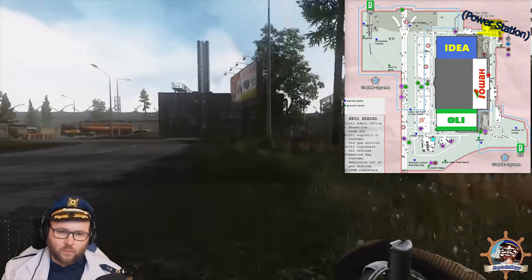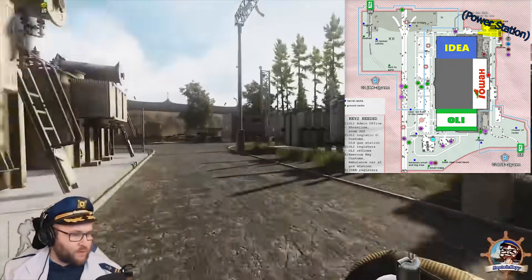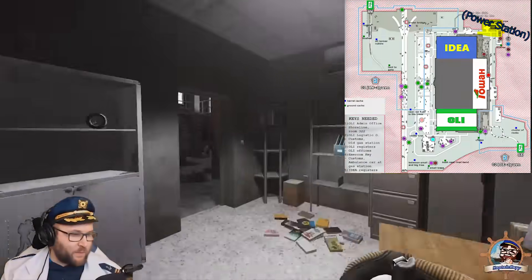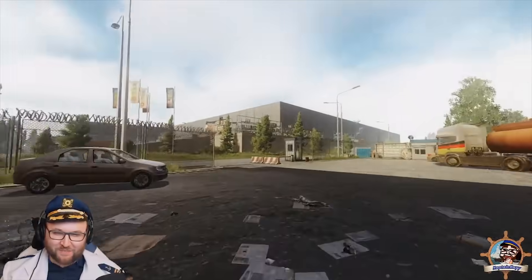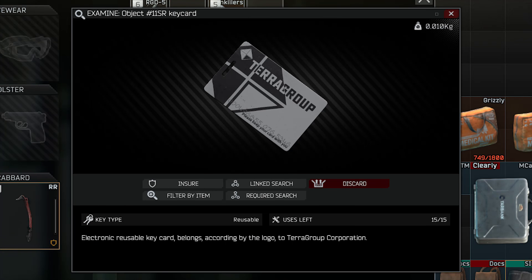The first new extract we're going to cover is the Safe Room Exfil. In order to open this extract, you need to flip the power switch first in Power Station. You also need the number 11 SR keycard. This keycard should be found on Killa. They're going right now for 10 million rubles — I'd wait until they go down in price before you buy it. I don't know of any spawns yet, so if you guys know a location, put it in the comments below.